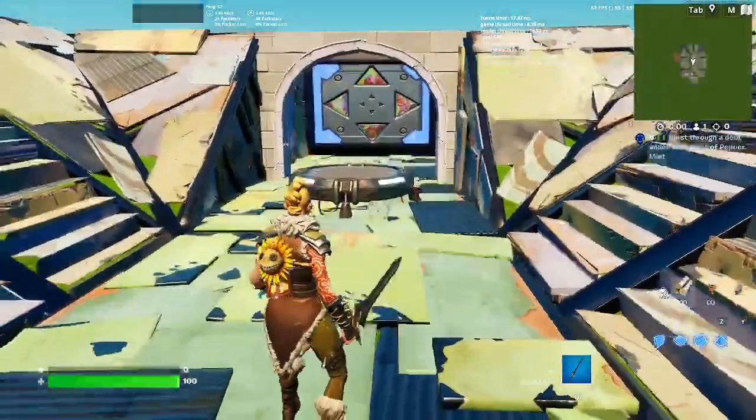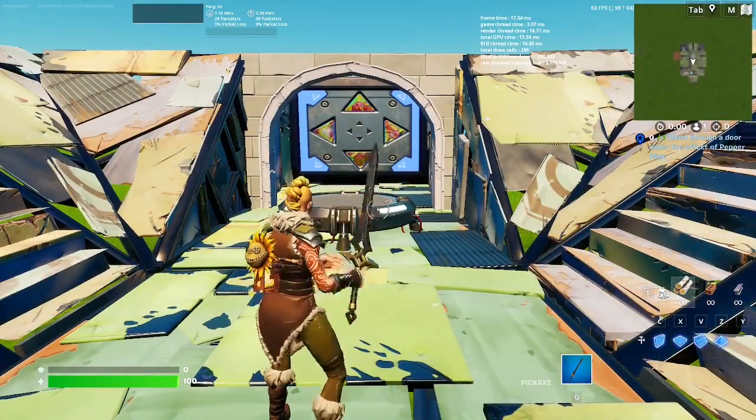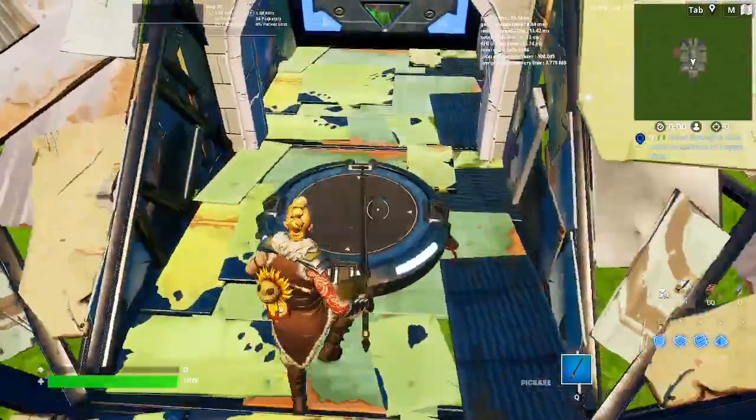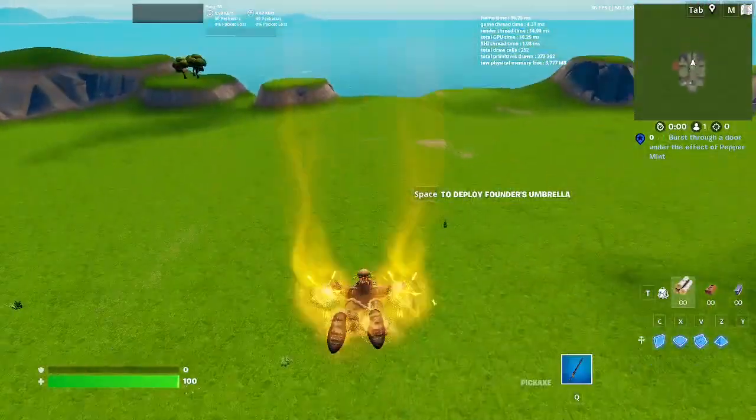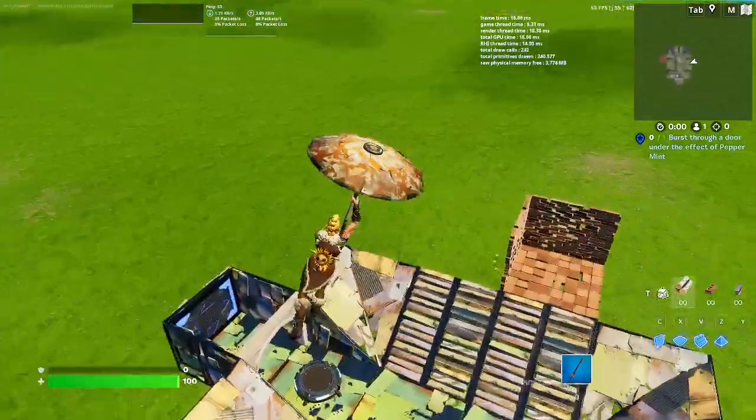Here's our next combo in-game, and this one looks really nice as well. I love how the back bling matches the yellow of her hair. And here's our Glider — it just looks really nice.